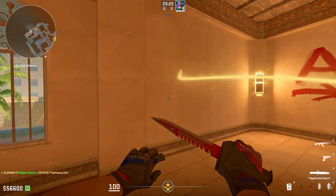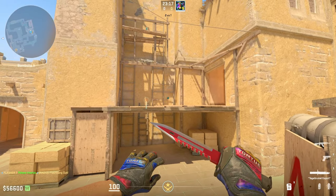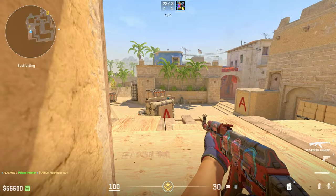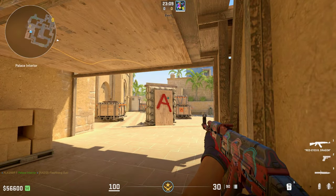This flash is literally perfect. It pops right in the middle of this wooden plank, just enough to blind both top and under palace. The top player is obviously going to be hit by this, but here's where it gets amazing — the under player is completely surprised and blind from this pop flash.